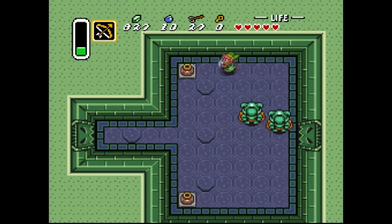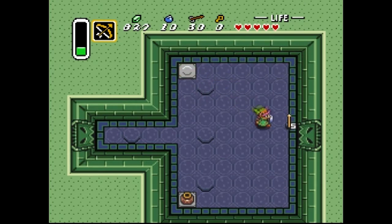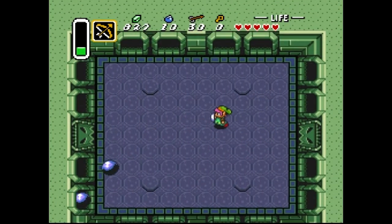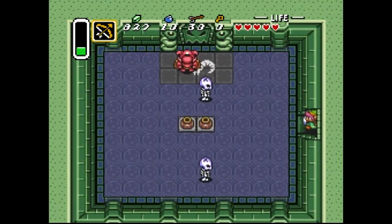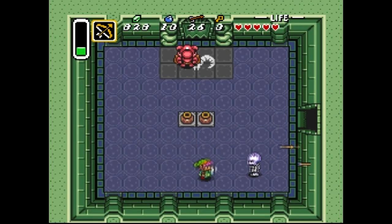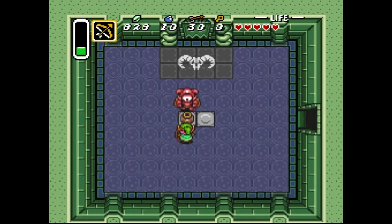All right, now we have three statues - gotta take these guys down. Get some arrows, and there's a switch. The rest are kind of fake switches, adds a little more depth. This room is bad but I think this switch is the one - get out of there as fast as you can. Shoot with the arrow. The pots don't seem to affect these guys, they need the arrow.